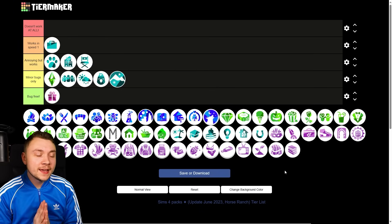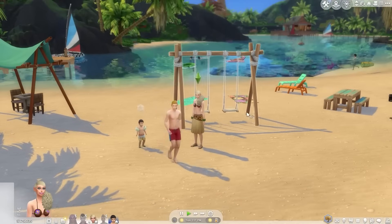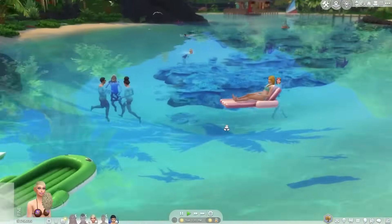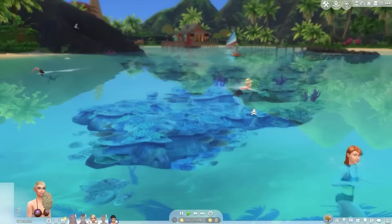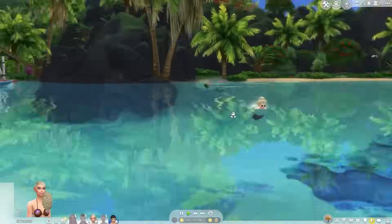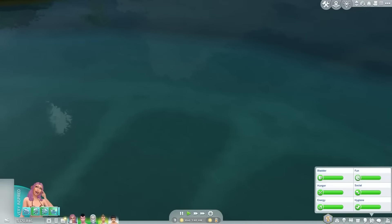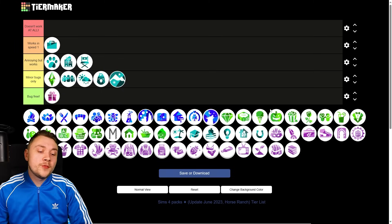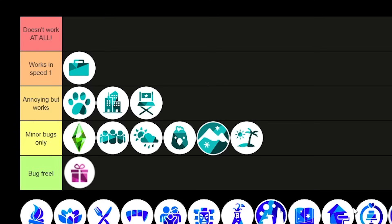Island Living is not too glitchy, though there are some issues with swimming — Sims can disappear off the lot and you have to reload. There's also lag, especially on the community beach. These issues don't happen all the time and it performs relatively well when I play it. Minor bugs only.